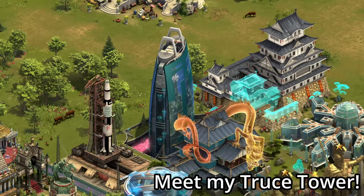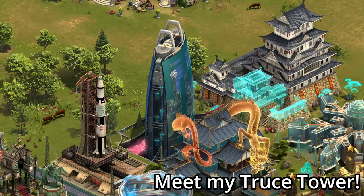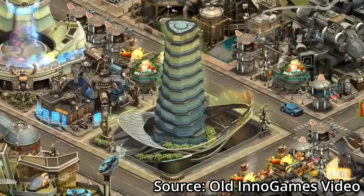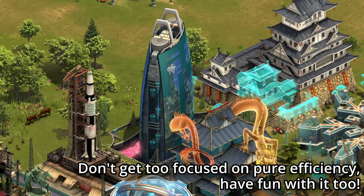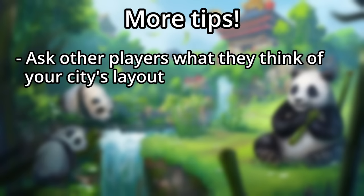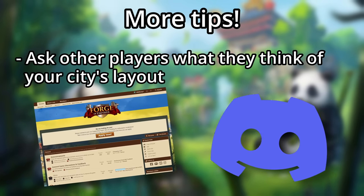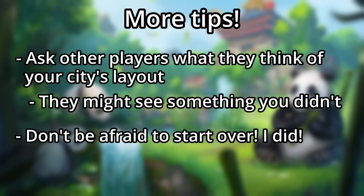For example, this Truce Tower that I have down — it was actually the first great building that I ever managed to level to level 10, way back when I started. Of course, at that point in time it was the Dynamic Tower and had a really cool animation. My point is to not be afraid to sacrifice a tiny bit of efficiency for a little bit of personality. One of the best tips that I can give for working on your city is to ask for help or opinions from other players. Send your guildmates a message asking them to take a look, or post on the forums, a Discord server — anything so that you can get a new set of eyes. Sometimes it's easy to get set on building your city one way and miss a more obvious set layout or a better road setup. And don't be afraid to start your layout over — while making this video I tried three completely different layouts, but ultimately the one that I showed came out the best.